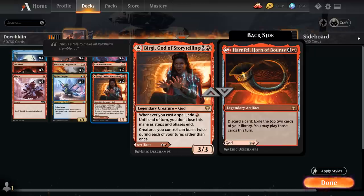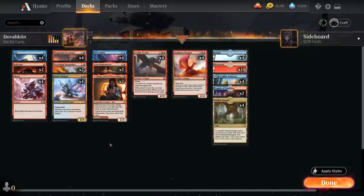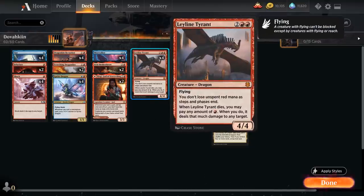We also have two copies of Birgi, God of Storytelling, which synergizes with Boast. The creature half says whenever we cast a spell, add a red mana — and we don't lose that mana as steps and phases end, helping cast multiple cheap spells. Creatures can also Boast twice per turn rather than once, potentially letting us make 2 Dragons with Berserker. Horn of Bounty at 5 mana lets us discard a card and exile the top 2 cards of our library to play them this turn, giving card advantage and helping ditch extra Legendaries. At the top end, 4 copies of Leyline Tyrant, a 4/4 Dragon with Flying that stores unspent red mana and deals that much damage to any target when it dies.